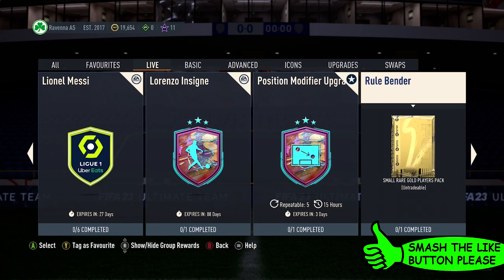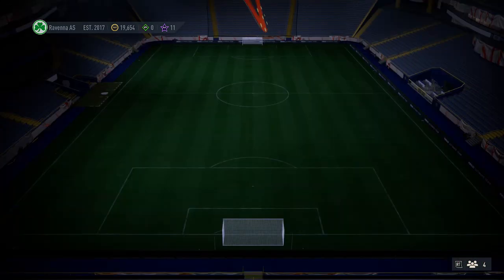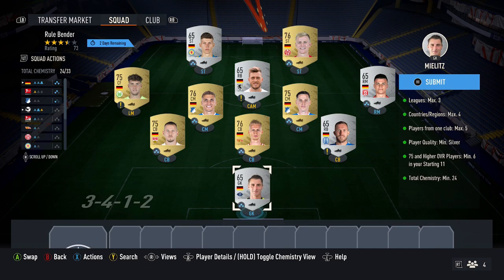For this SBC, you get a small red gold players pack. It is untradeable, but it is one of the packs I do like on this game. The requirements are: three leagues max, four countries max, five players max from one club, minimum silver, six gold players in the squad, and 24 chemistry.